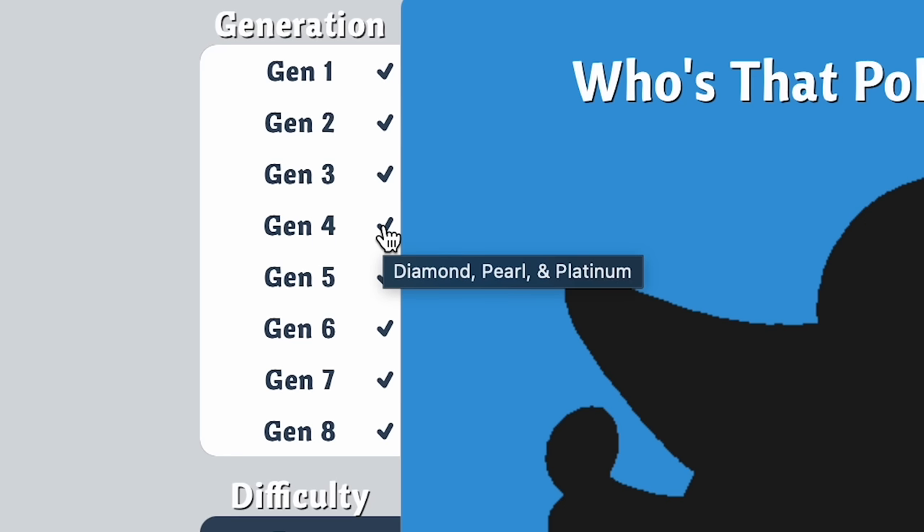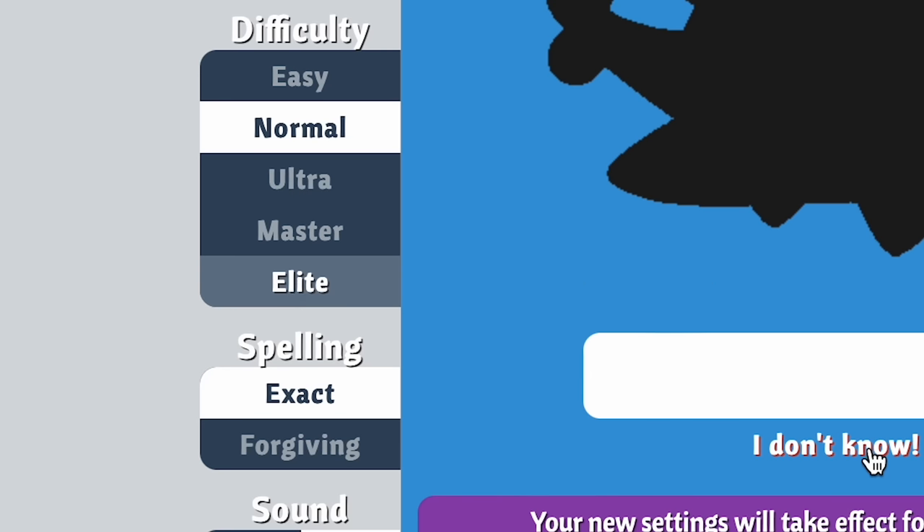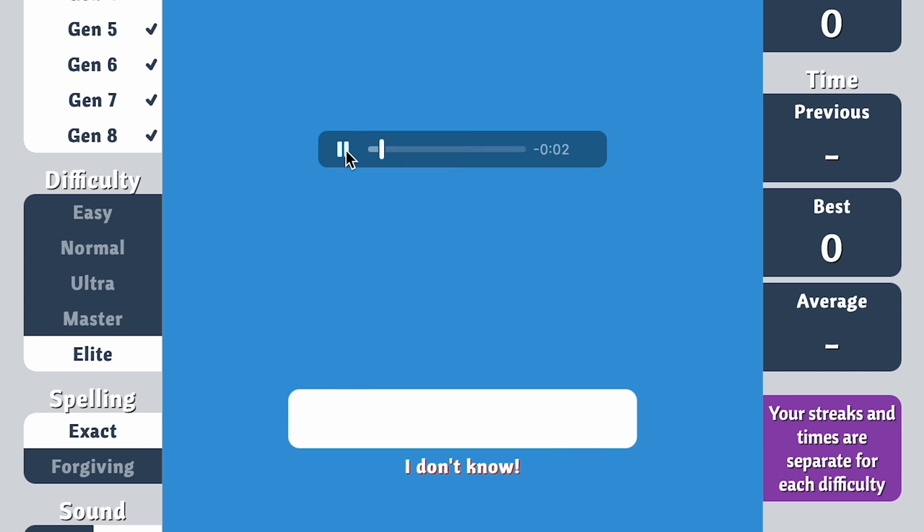You can select which generation you want to choose from, or just do them all. Change the difficulty level from easy to elite, with elite only giving you a sound to guess from.